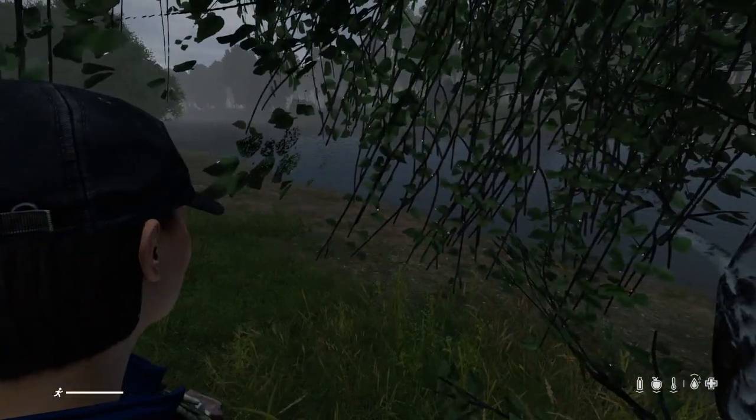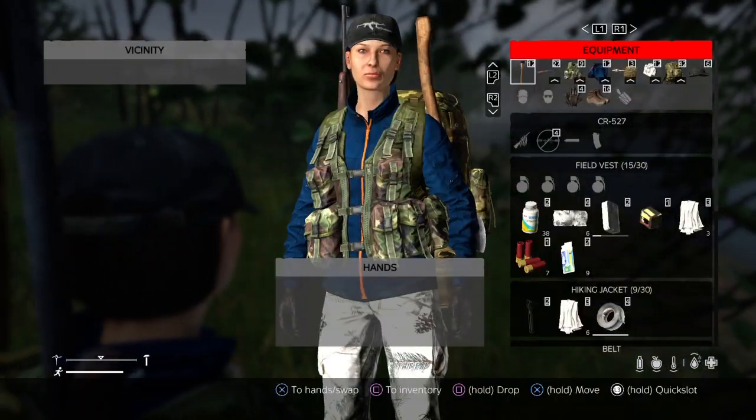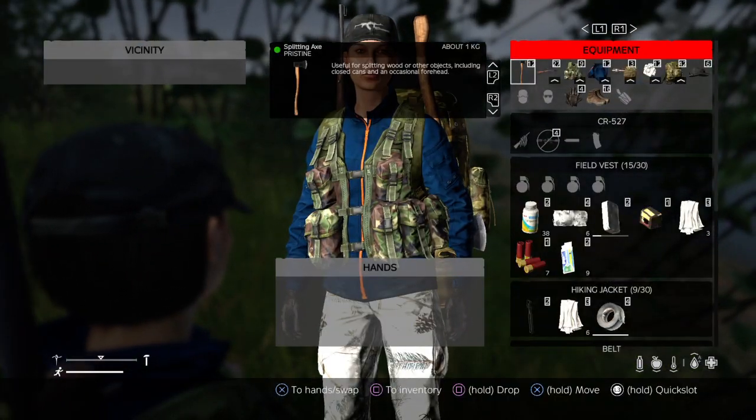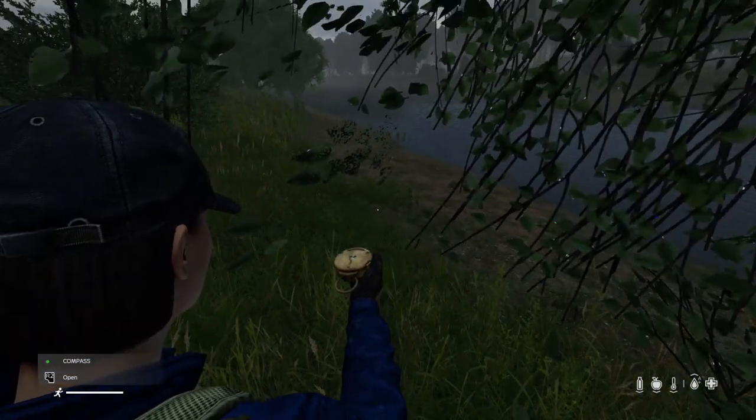Now there are two main types of compasses that you'll find in DayZ: the orienteering compass, which is like the one with the clear plastic base, and then you'll find the kind of traditional compass, which looks something like this.